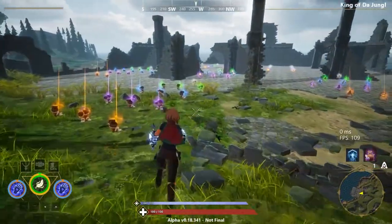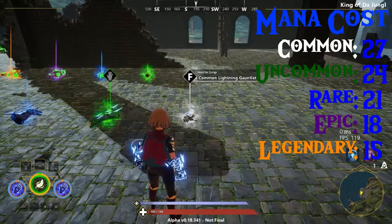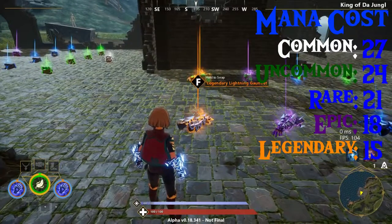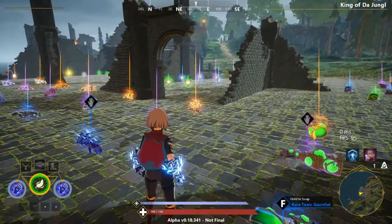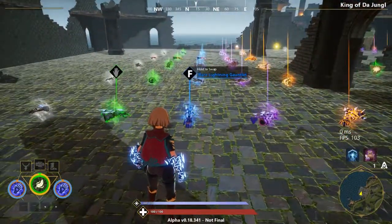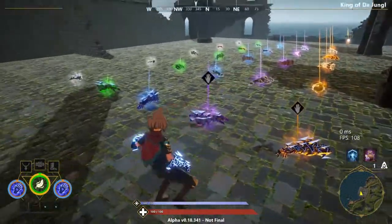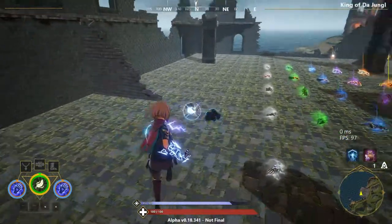Let's go over the mana cost differences on each rarity of the Lightning Gauntlet. The mana cost is 27 for common, 24 for uncommon, 21 for rare, 18 for epic, and 15 for legendary. The difference between common and legendary is quite huge. Because of this, running the Scavenger class can be very good as it gives you much rarer Gauntlets. Early game the mana cost is very high, so make sure not to run out of mana and get punished.